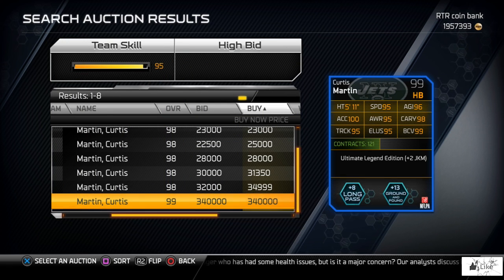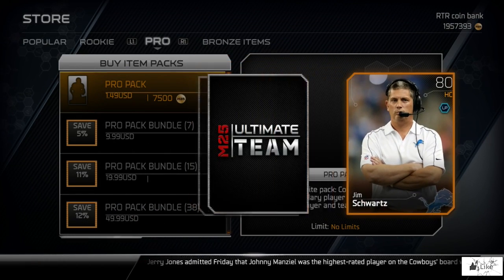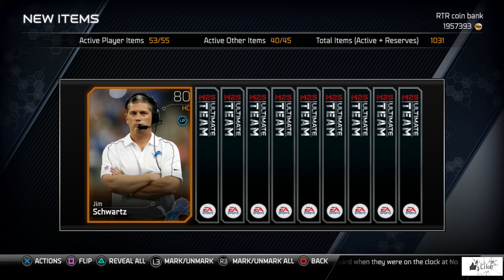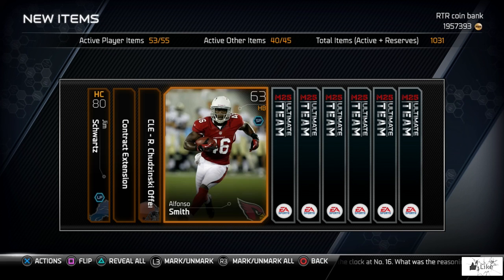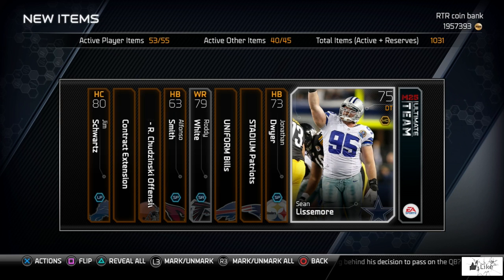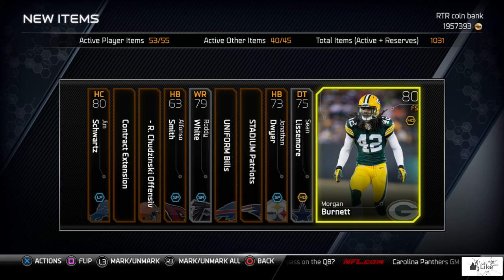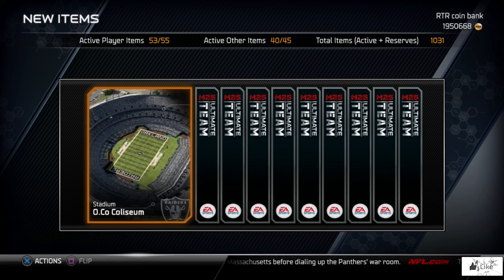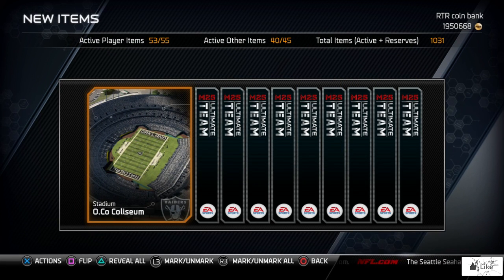Now that we've seen all three ultimate legends, let's try our luck with some packs and maybe pull one of these guys. Opening our first pack in search of these ultimate legends — ultimate legends aren't the only content in packs right now. We have NFL Draft content, so hopefully I can pull some of those guys, some collectibles, and come away with decent coins or pull elite cards. I also didn't cover this: football outsiders are in packs right now.